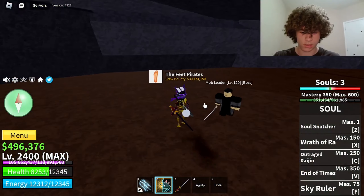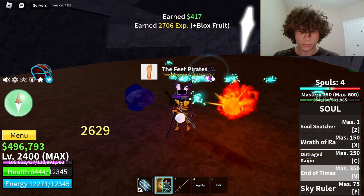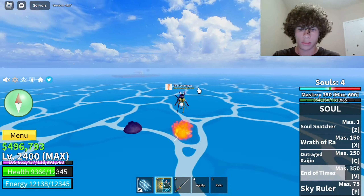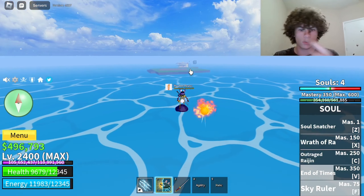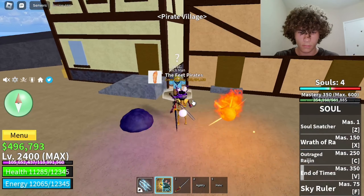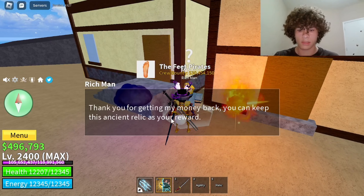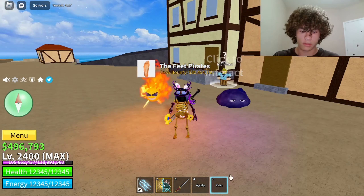You're going to have to defeat this boss right here. We defeated him. Now once you defeat him, head back over to the island and speak to the rich man once again. Once you speak to him he'll say, 'Thank you for getting my money back. You can keep the ancient relic as your reward.' Then he'll give you this.